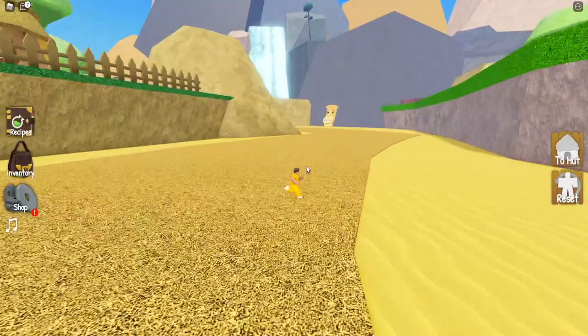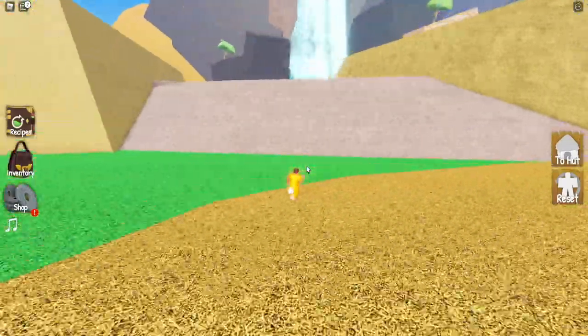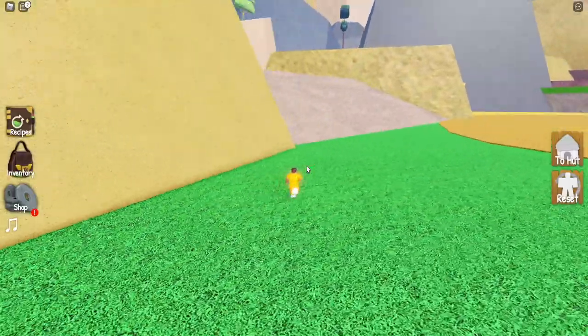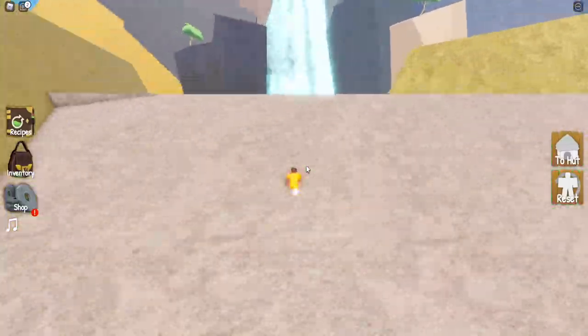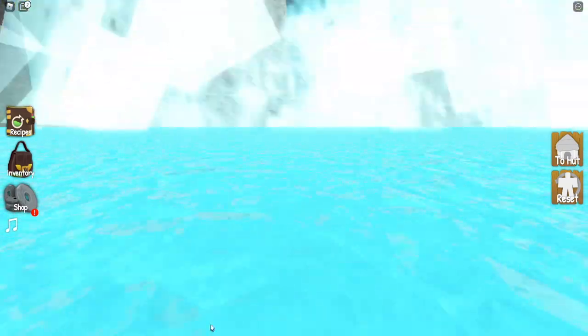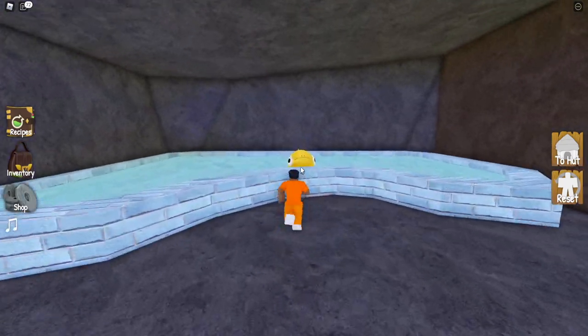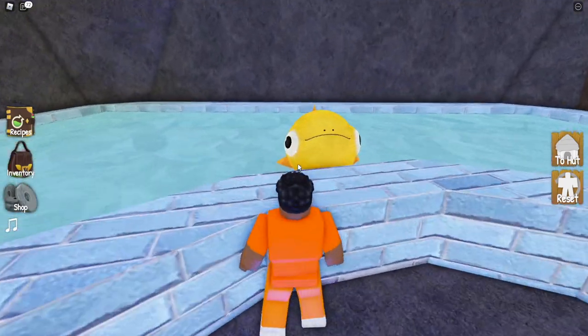You can't miss it — it's just a giant waterfall towards the back of the map. If you zoom out a little bit you should definitely be able to see it from wherever you are. Make your way to the waterfall and through the water, and once you get through you will see a small entrance opening. Run through there and at the end you will see a fish in a pond.